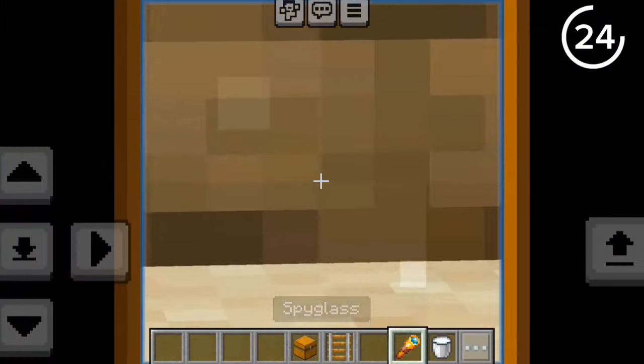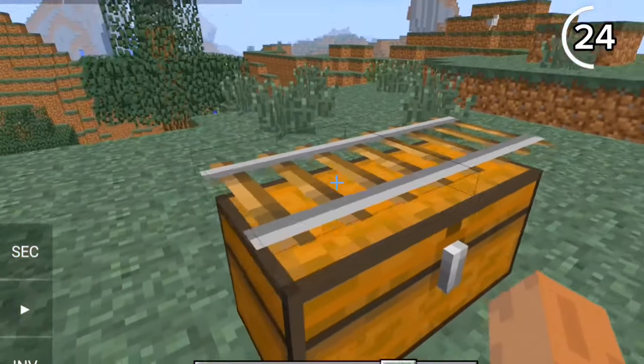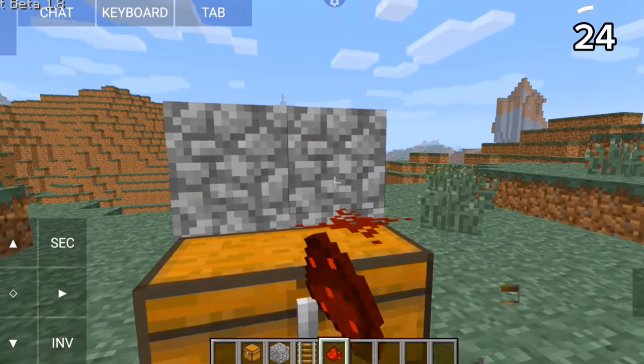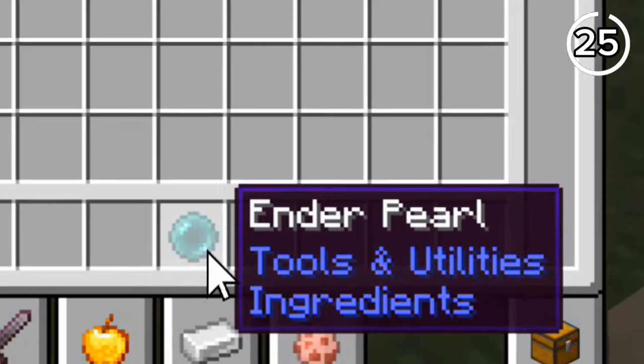We can't place stuff like rails on chests because they aren't full blocks, but there was a way to do it in Beta 1.8 — you were actually able to place rails and redstone dust directly on chests.